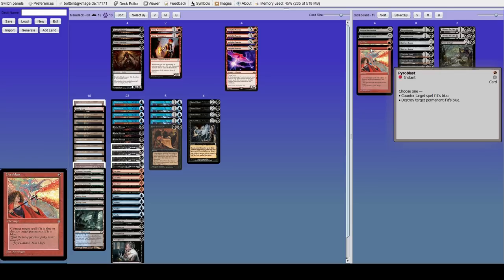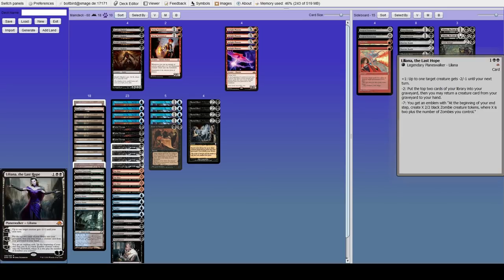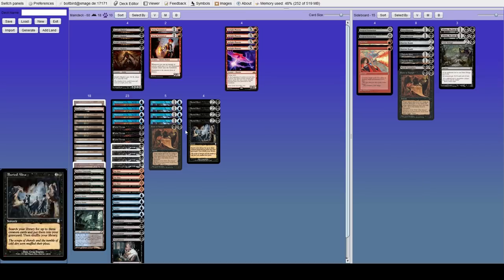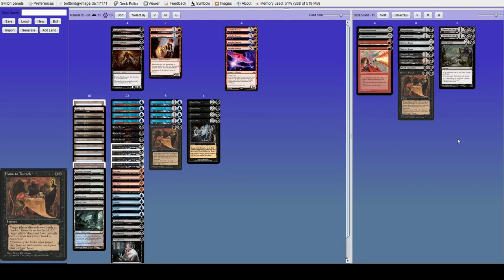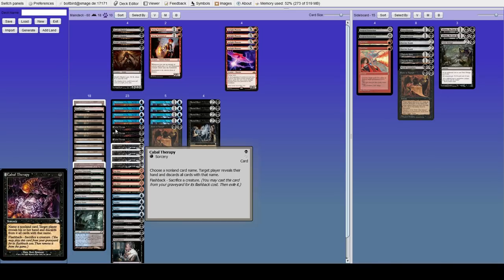The sideboard plays really well with Dark Ritual. In matchups where you want to slam Liliana of the Last Hope — like against a control matchup — being able to play it on turn one is really really good. Toxic Deluge also plays really well for an early board sweep like against Elves. I've had games where I've gone Dark Ritual, Dark Ritual into Toxic Deluge and Buried Alive — everything comes back. Bitter Blossom works really well with Cabal Therapy because you'll always have something to sacrifice.